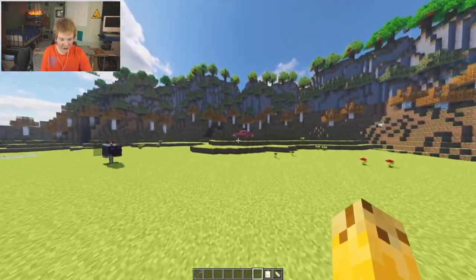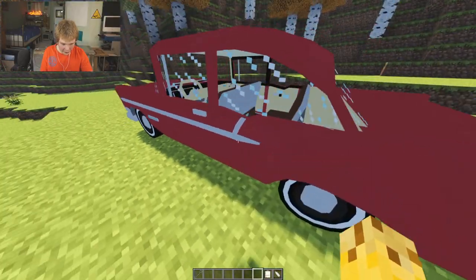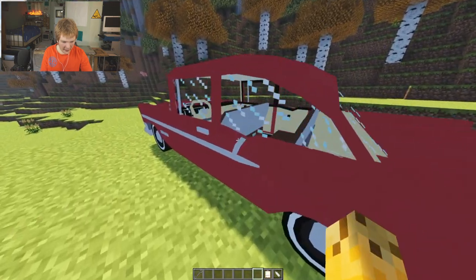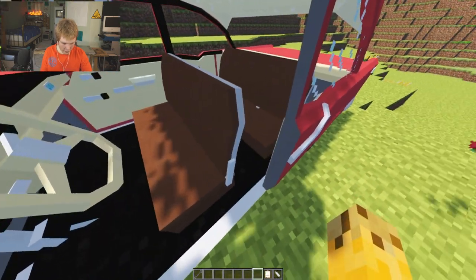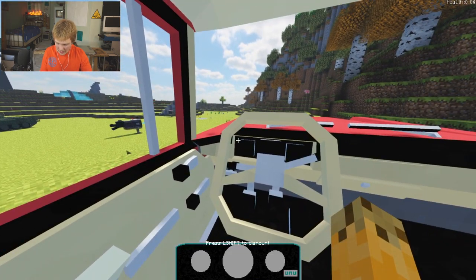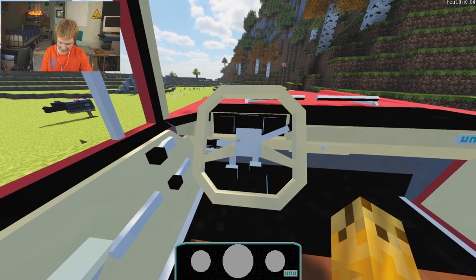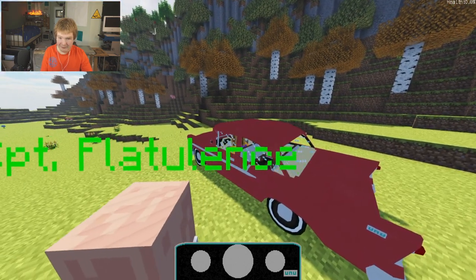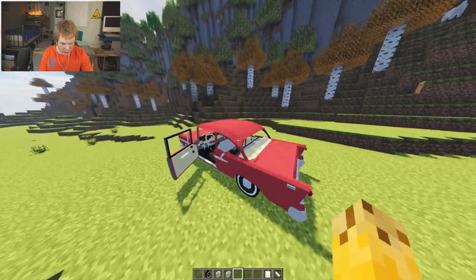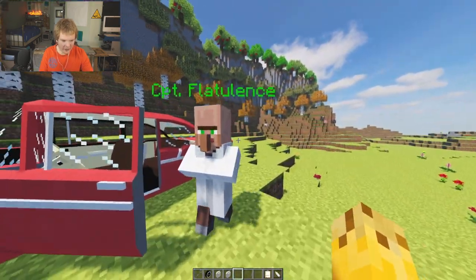It doesn't look like there's any damage, but I know for a fact we hit the car. The door opens fine, everything looks okay. But none of the gauges are working — yeah, this thing's broken. So this isn't that bad, we did a pretty good job.